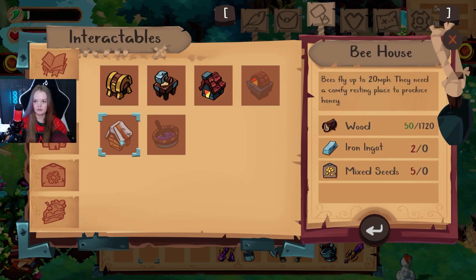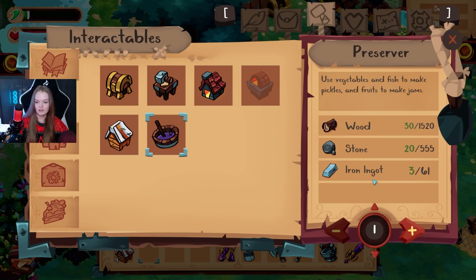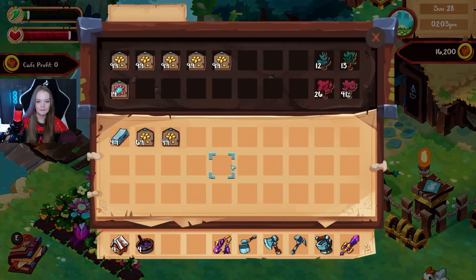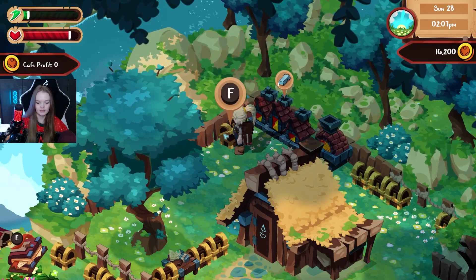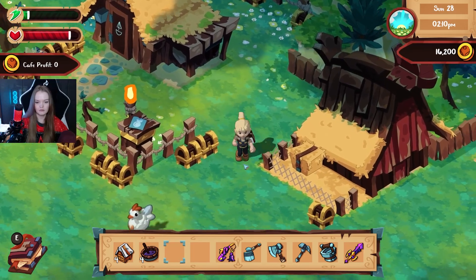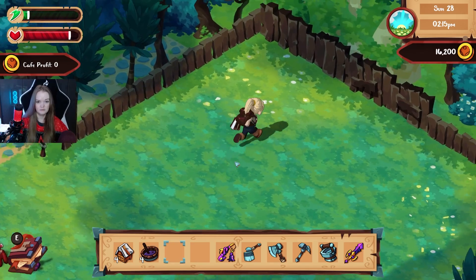I don't want to build any of these for the last day. Should we build a bee house and see how it works? Yeah, screw it. And then... four of those as well. Right, let's see what these are about. I think I might go put them towards the right hand side, because I do have that little area over here. Let's see, how do I do?